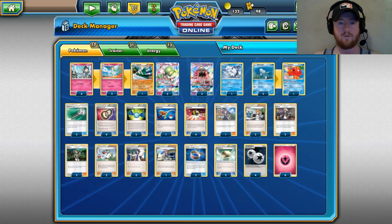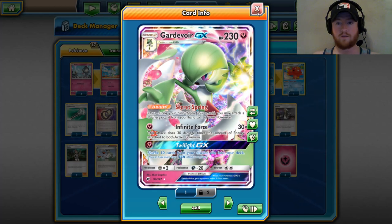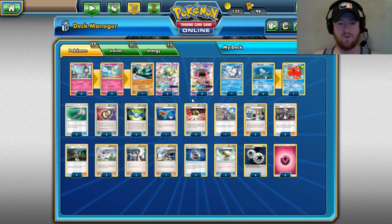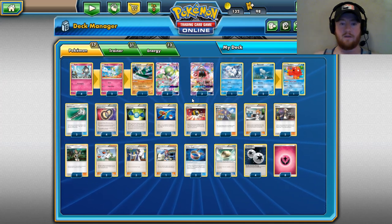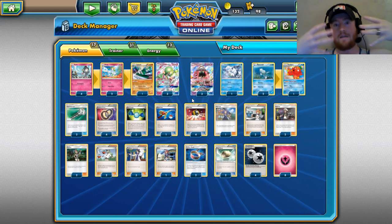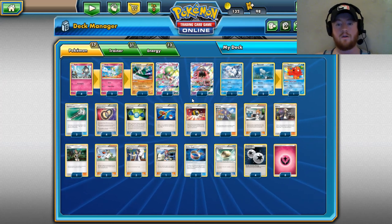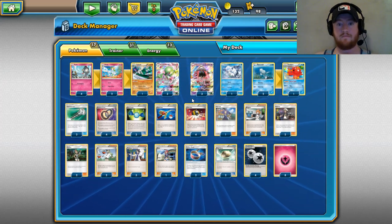So why is it so good in this deck? Look at Gardevoir's GX attack — you're familiar with it: shuffle ten cards from your discard pile into your deck. Used all four of your Puzzles of Time? Put them right back in. You play all your Puzzles of Time to get four cards out of the discard pile, then GX them back in to get four more. Gardevoir GX's attack combined with Puzzle of Time gets you eight cards out of the discard pile total.